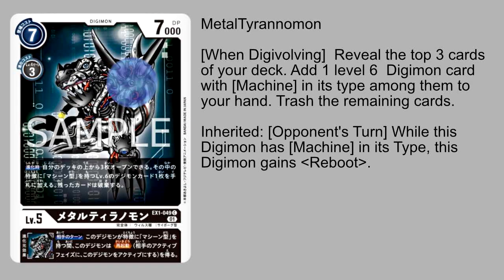Next up, we have Metal Tyranomon. Metal Tyranomon is another black level 5 Digimon with the same stats as Metal Menemon, and it also has two abilities. Its first ability is another when-Digivolving ability where you look at the top three cards of your deck, add one level 6 Digimon with machine in its typing to your hand, and then trash the rest. So this is the exact same ability as Metal Menemon, and we'll see why it has the same type of ability.